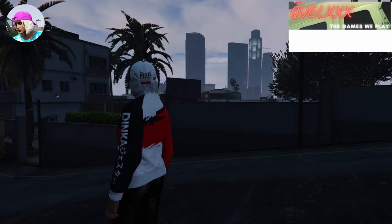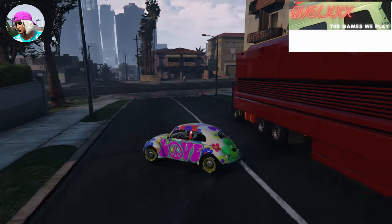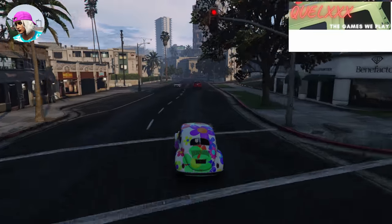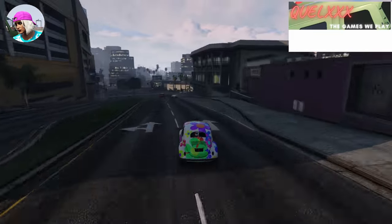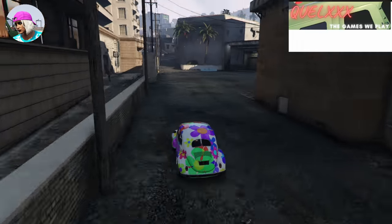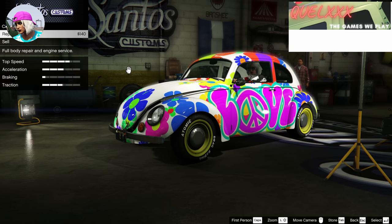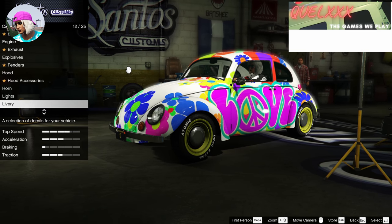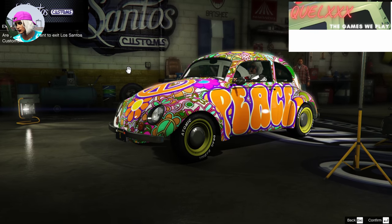While we're watching that, do take some time to drop a like and subscribe to the video as I have more videos coming up. Thanks for all the support. Once you're inside LS Customs, go to the livery section and the livery you want to choose is Peaceman, which is number 14.